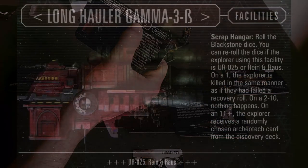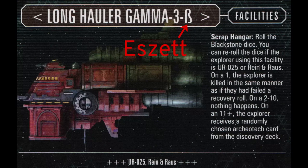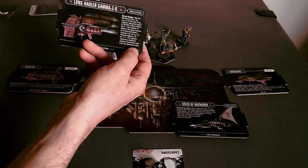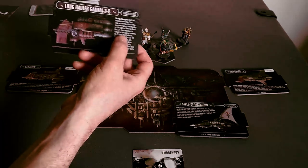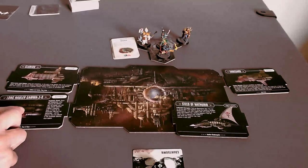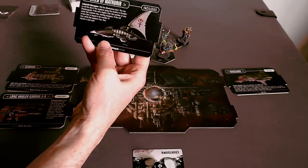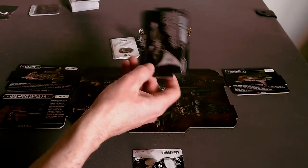That's nothing compared to the Long Hauler — let's call it 3B. Scrap Hanger: roll the Blackstone Fortress die. On a one, the explorer is killed as if they'd failed a recovery roll. On 2-10, nothing. On 11 plus, you receive a randomly chosen Archaeotech — which might not even be something you need. At worst you just die and can't play that character anymore. Obviously, Amelin's ship is absolutely the best — I think every explorer is going to go to Amelin's ship.